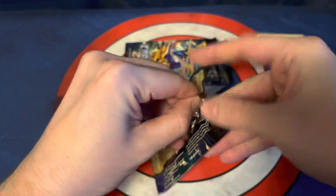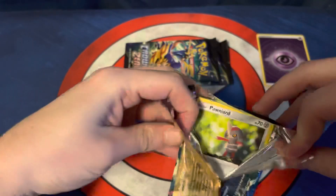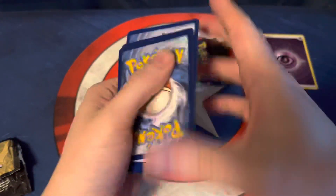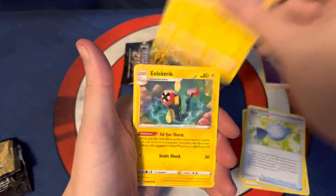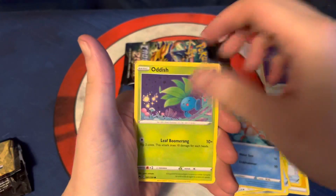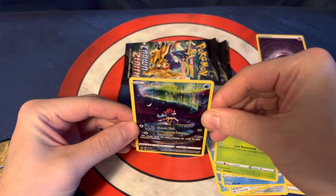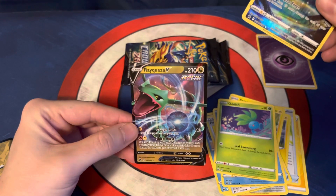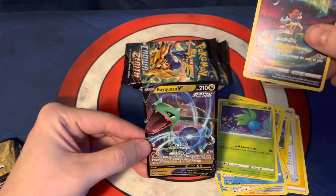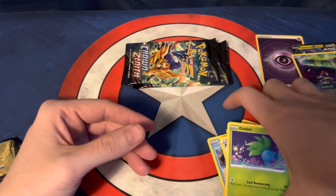Alright, pack number two. Rare Candy, Luxio, Electric, Pawniard, Whalmer, Pokeball, Corphish, Oddish. We've got the Keldeo Galarian Gallery Art, and a Rayquaza V. This one, I believe, is a reprint — yeah, it's got the E mark on it. So why is this one a reprint but, like, Leafeon isn't? But whatever.